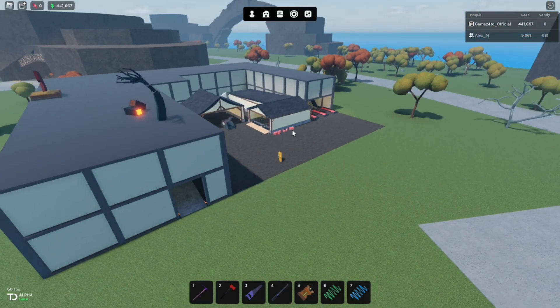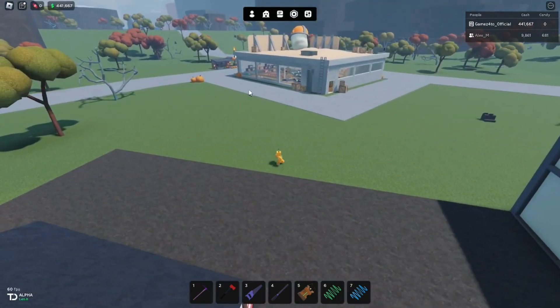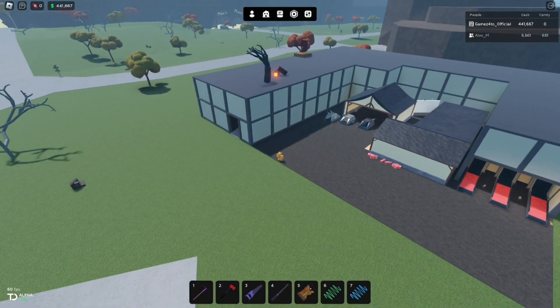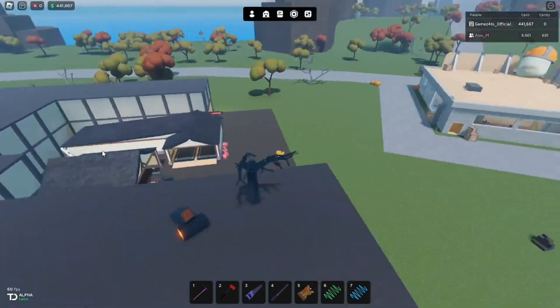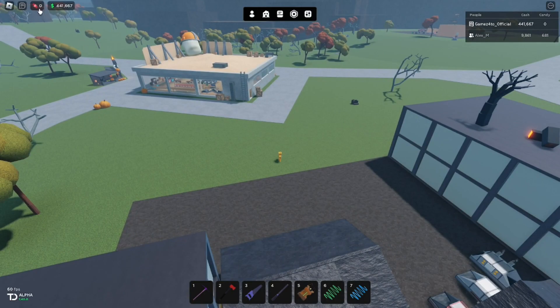There is a Halloween update to Oaklands and we can see that a lot has changed. Let's go over it. I will start by reading the update log for this update: added Halloween balloons, Halloween cauldron, added four Halloween gifts, added two Halloween vinvils, added green and orange pumpkins. I'm guessing those are in that booth over there where you can buy those for the candy currency.